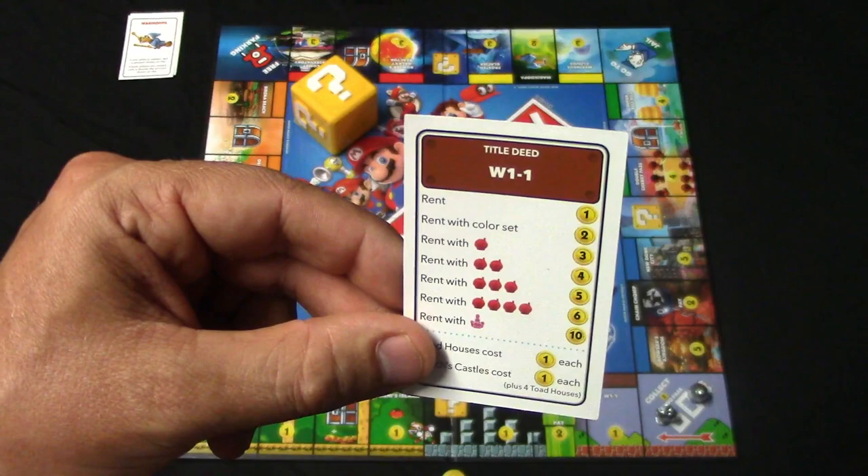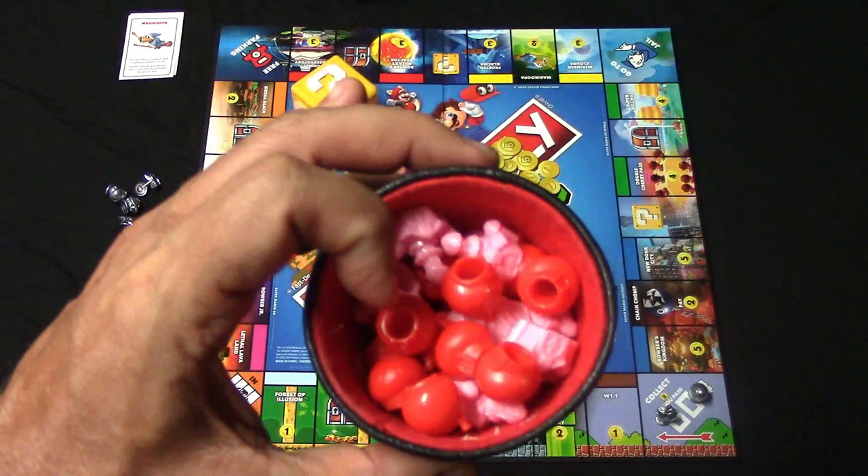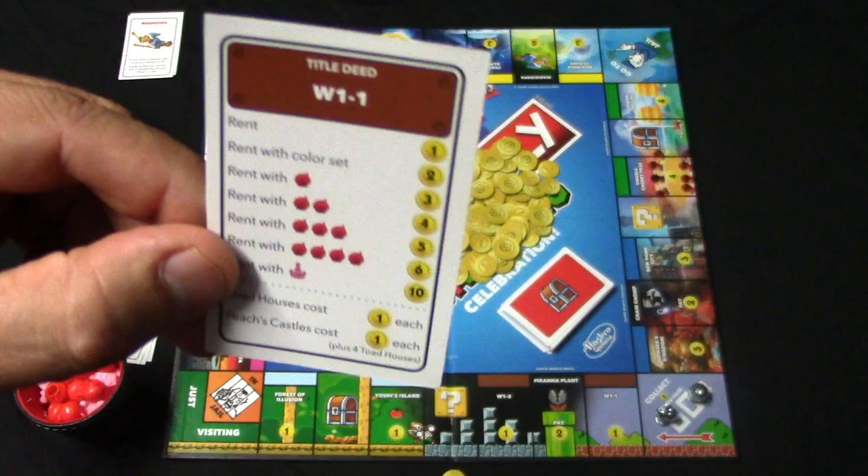If you own the entire color set — which would mean two of the colors from the set — they're going to pay that much in rent. You're also going to be allowed to buy toad houses and princess castles, which represent the houses and hotels, anytime you own the entire color set.